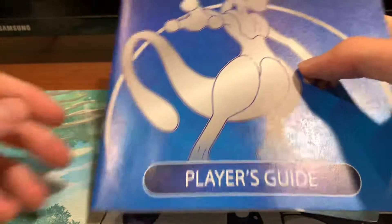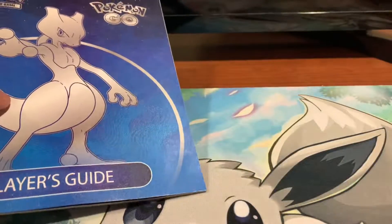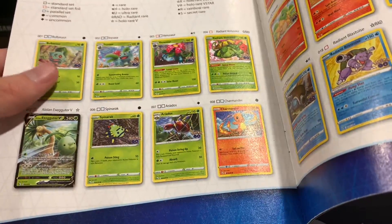All of them come with like a little player's guide. It comes with a little code for Pokemon Go with a bunch of stuff on the back, which I'm going to set to the side. They printed these books a little differently — it's like a different kind of paper. Inside it's kind of like a how-to-play, tells you some basic information, and then there's a list of all the cards in the set, which is always really cool.